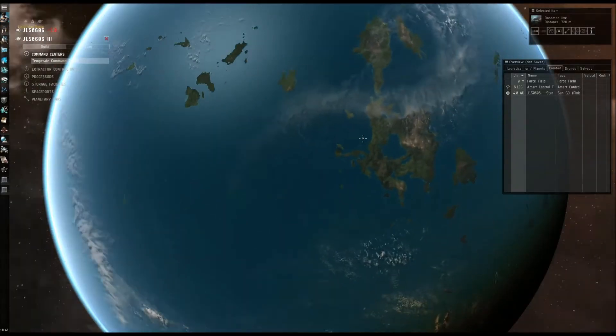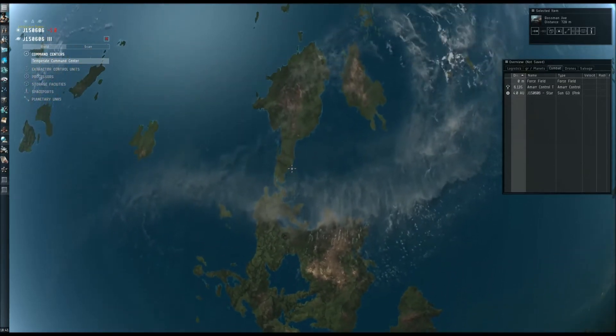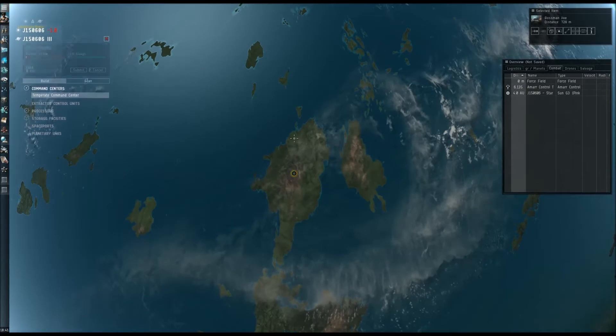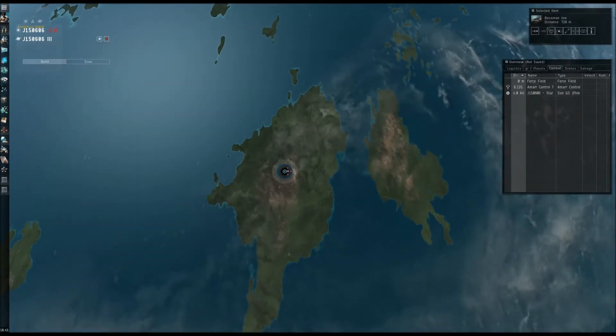We'll just choose a nice place to park it. Let's put it here — this looks like South Korea, or maybe North Korea, because we're at that level. Put it on this guy. Submit. And then we're going to upgrade.